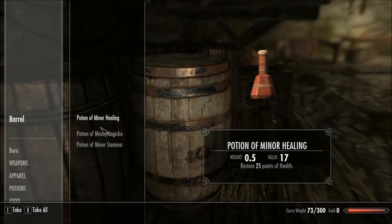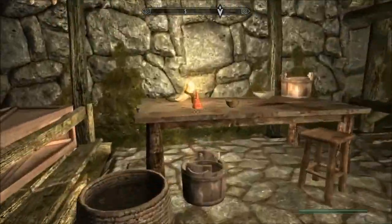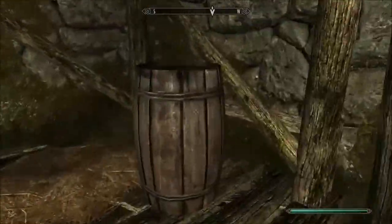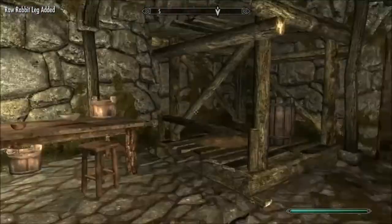Look in the barrel. We have some serious potions going on - some stamina potions, some health potions. Some healing potions, sorry. Anything in this barrel? Some rabbit. Let's harvest some rabbit up.